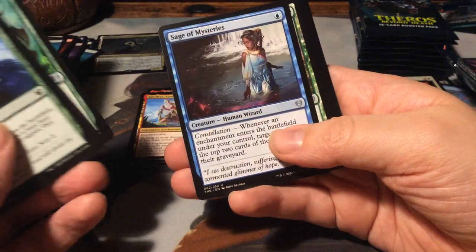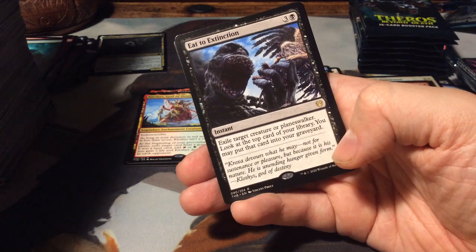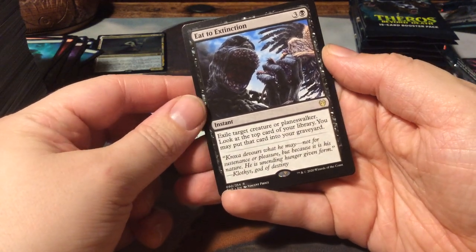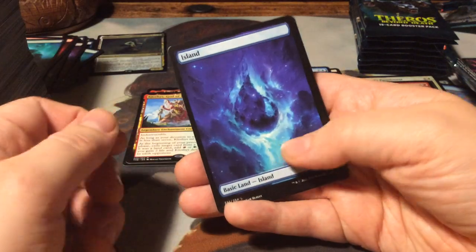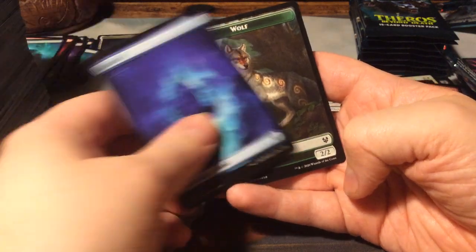Mystic Repeal. Sage of Mysteries. Destiny Spinner. And as a rare, Eat to Extinction - for 4 it's an instant. Exile target creature or planeswalker. Look at the top card of your library, you may put that card into your graveyard. An island and a foil Escape Velocity and a Wolf token with a pretty pattern.